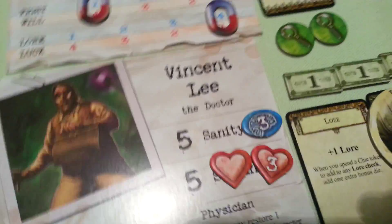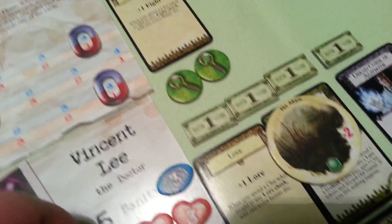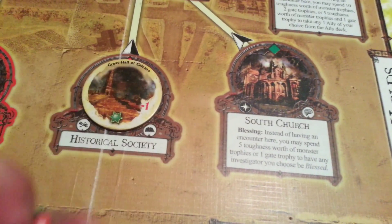We will try to go to Amanda. Also, during the upkeep phase, Vincent Lee restored 1 stamina. A lot of cheating this journey, as you can see. The gate is opened at Independence Square — that means 1 more monster at the outskirts. Now we have 5 monsters there. And 1 more Doom token for Pitala.